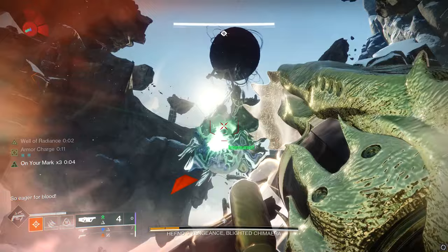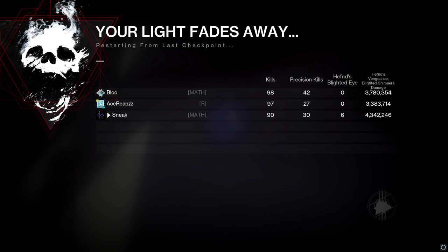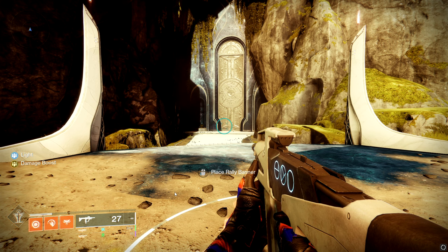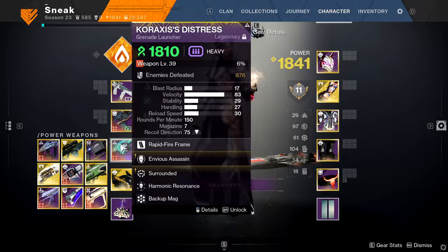This info is very important because it will allow us to manipulate what Envious Assassin will be doing to our stowed weapon and how this will enable Envious to dominate the PvE meta. Let's go to a testing zone and demonstrate. We're going to be using the Caraxes GL from Reward of Nightmares as our first example.